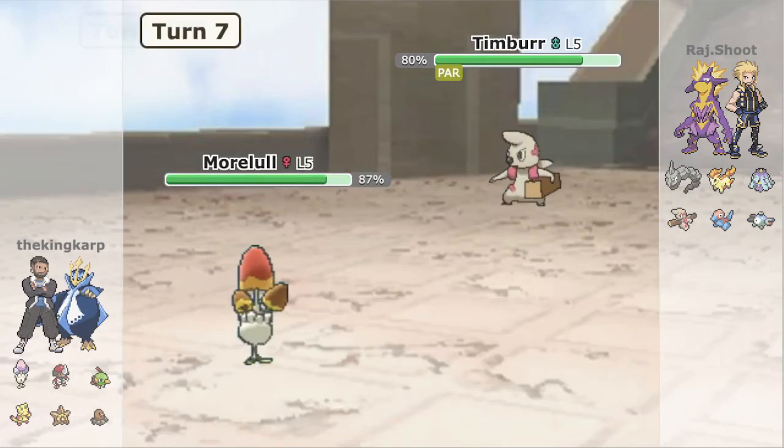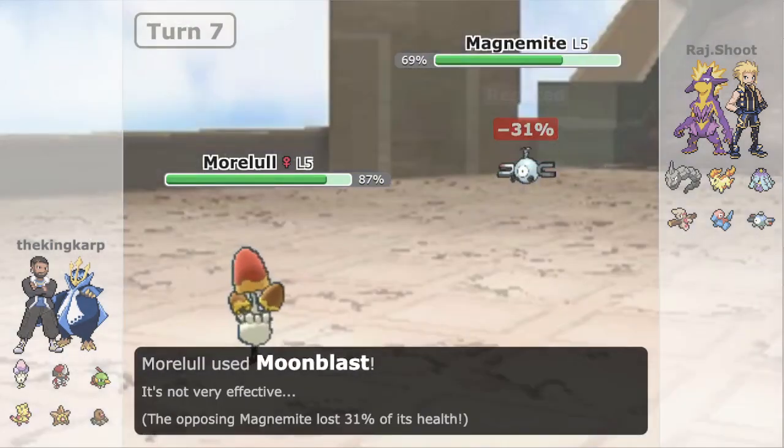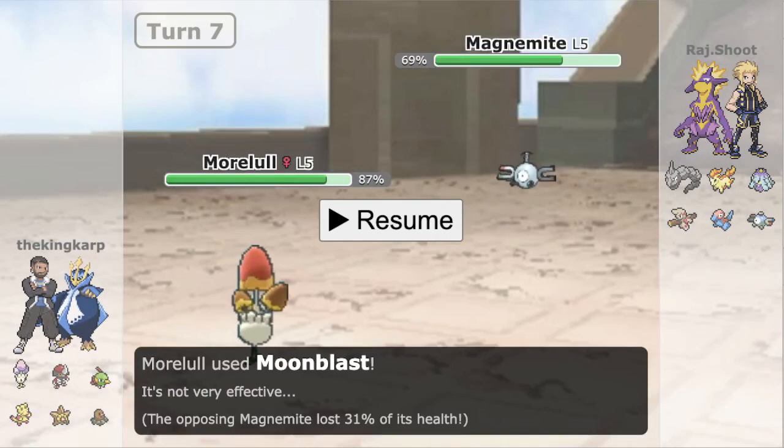They're not going to go into Magnemite, and I'm going to Moonblast this thing. At this point I'm pretty confident it's Scarf — it could be Juiced but I checked the calc and you can't really tell based off this damage whether it's Scarf or offensive Berry Juice. I can stay in on the Flash Cannon and Volt Switch — I should be able to live. Moralol kind of sits on a lot of the team.